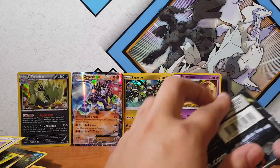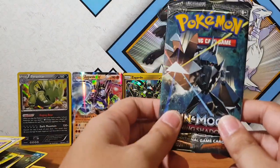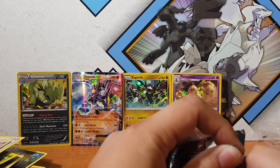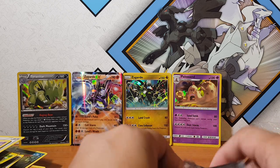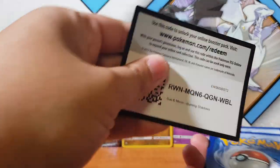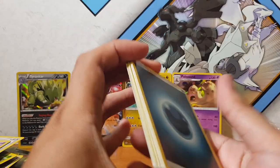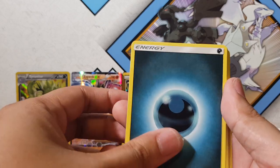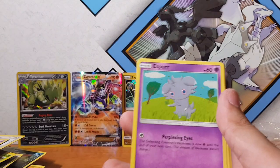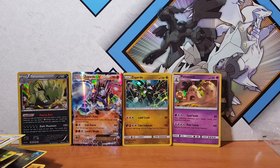Here we go guys, the last Burning Shadows. What do you reckon — is it gonna be a green or white card? Are we gonna pull a rare right now? Only time will tell. Let's go baby! Nooo — why have you forsaken us?! That's okay guys, you can't win them all. At least we pulled something — Zygarde EX — I can't be too sad. It's not a complete flop and we did get some Holographics. Lycanroc and Ledian.